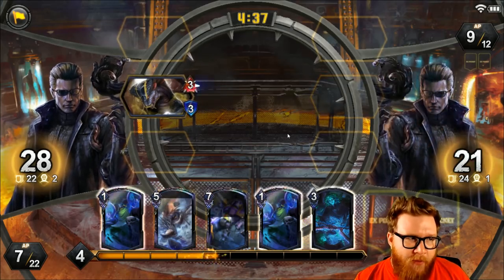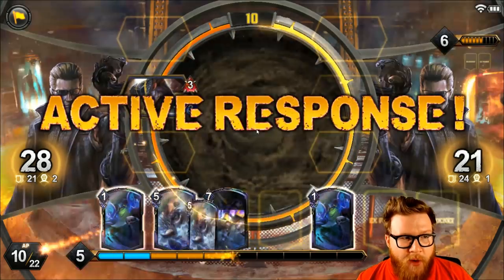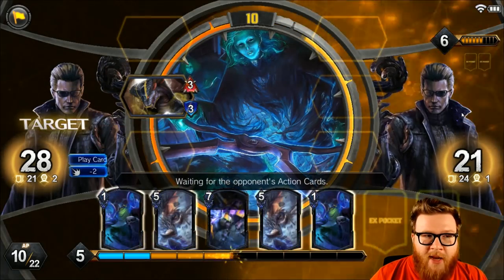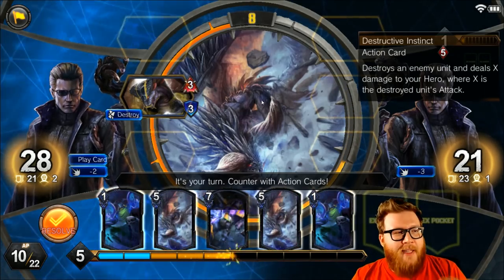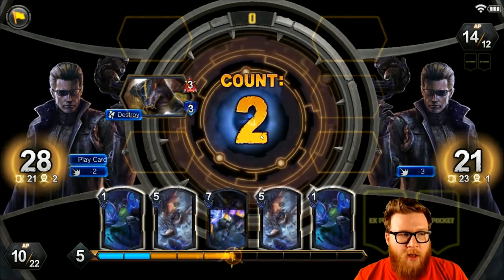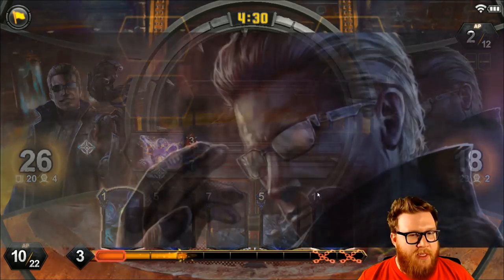I'm not going through every card right here because it's happening pretty fast, but I just want you to get a feel for what these sorts of things look like. I'm going to play an action card and we'll go into the action phase. The active response starts. Does my opponent have an action? They do — Destructive Instinct — so he destroys an enemy unit. That's his action, so he's going to destroy this. After that happens, my action will resolve and I'll summon another new unit. We're just going back and forth, resolving in reverse order on these stacked cards.